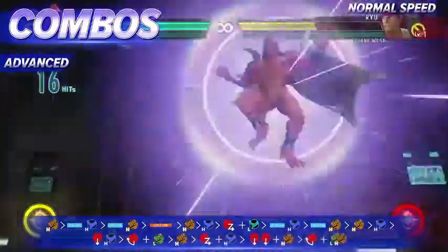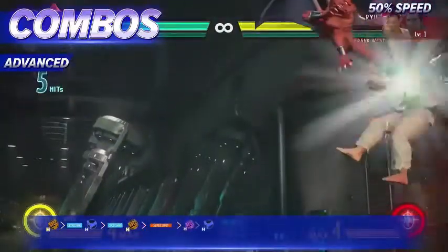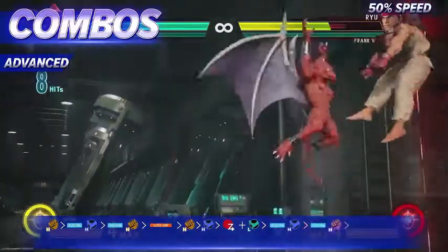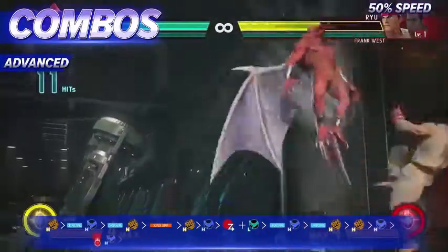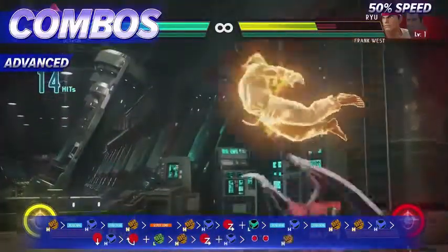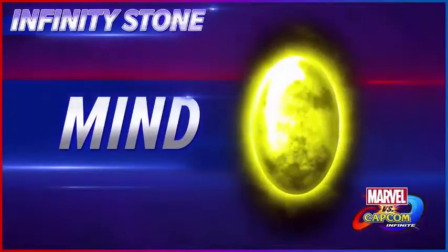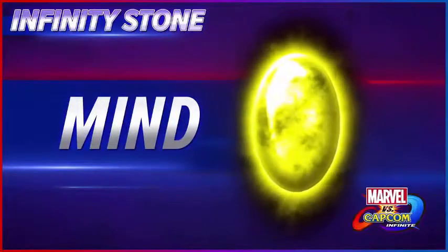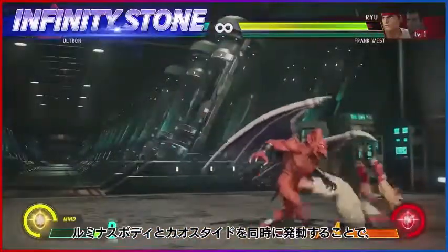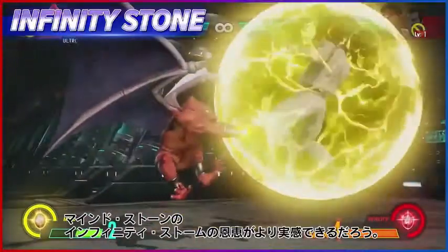The Chaos Tide can be done! By allowing Firebrand to activate Luminous Body and Chaos Tide together, he gets a lot of mileage from the Mind Stone's Infinity Storm.